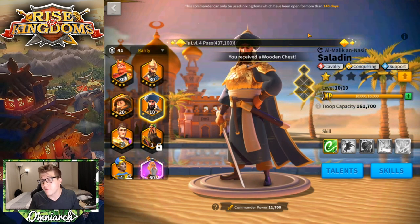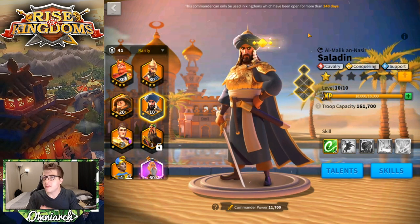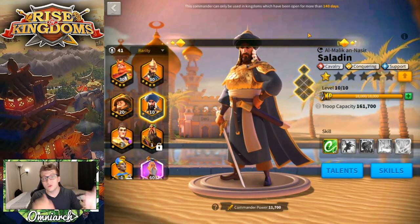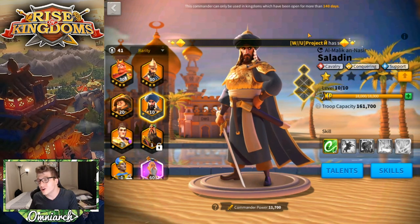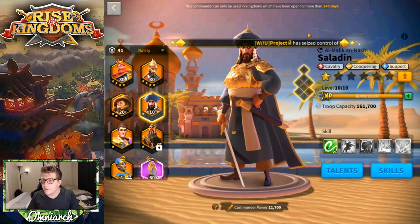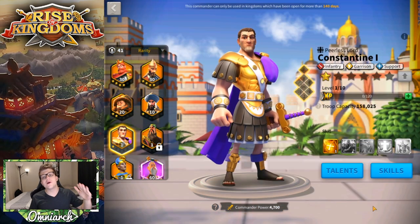Saladin is one of the only commanders where at 55511 he's essentially done. It's also worth noting he's a Mightiest Governor commander — the only one we've talked about so far — so he'll be a bit harder to get compared to the rest. You may have to wait a little longer to get him from Card King.